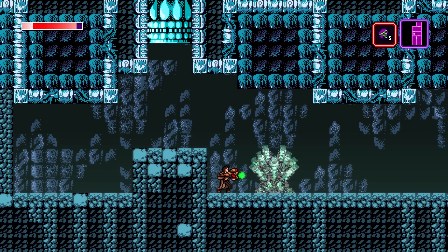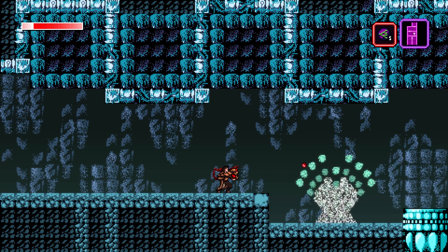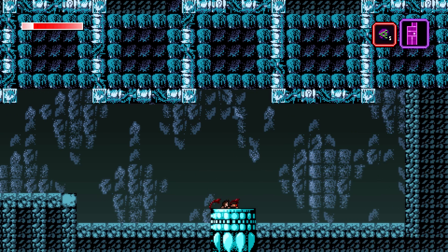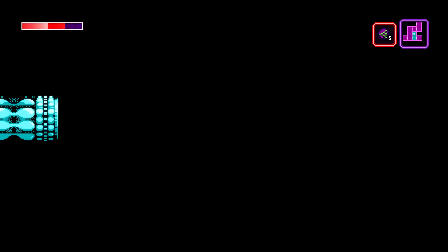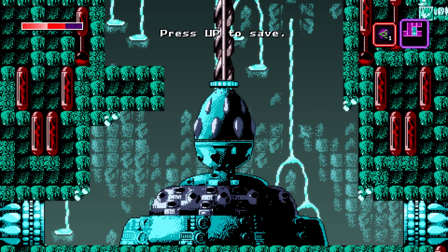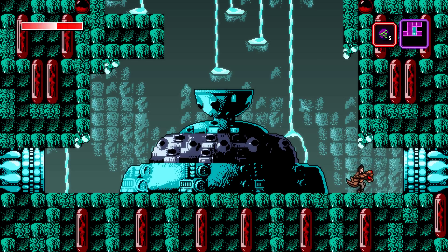As you defeat enemies, some of them will drop health orbs, which are extremely important items in Axiom Verge, as your character has a life bar that does not regenerate. So you will need to collect health orbs to heal while playing the game, or retreat to a save station to fully heal if need be. Save stations spread throughout the map allow you to save your game, refill your health, and also serve as a respawn point in the eventuality that you die.